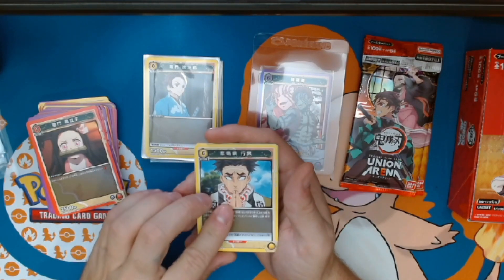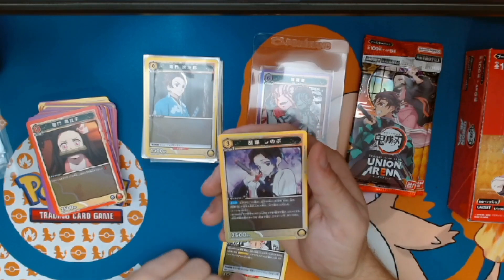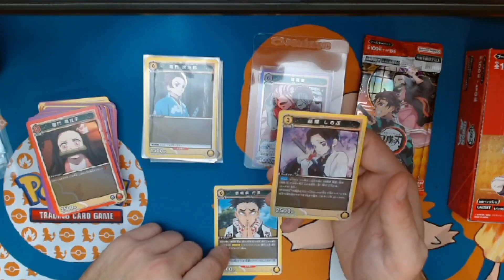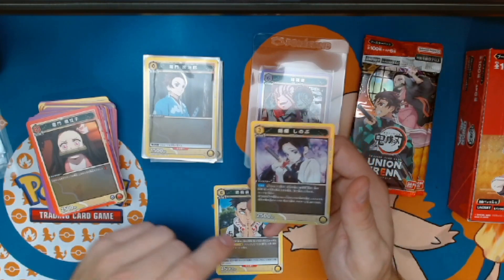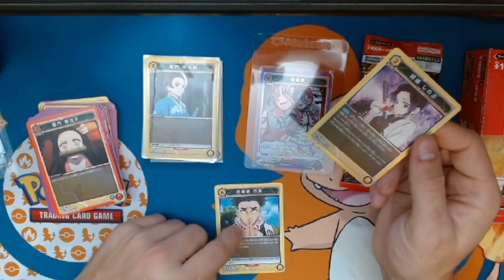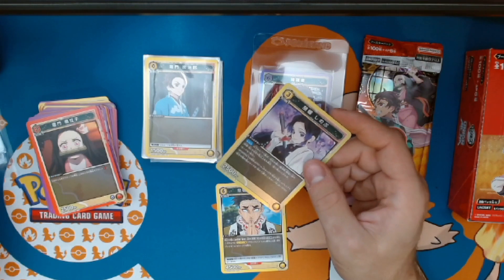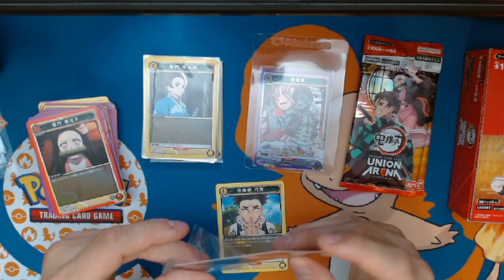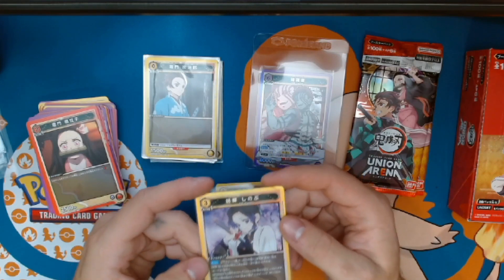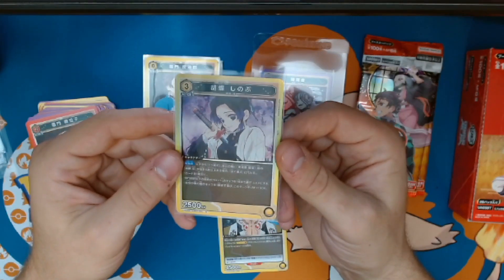You got Nezuko young, and the Rock or Stone Hashira — let me check real quick — yeah, Stone Hashira. Really nice. I haven't seen if the Stone Hashira fought yet in the third season, but I don't think so — not yet. I think he'll probably be in the last season because he's probably the strongest Hashira if I remember right. And we have the Insect Hashira — Shinobu! Amazing, looking good.